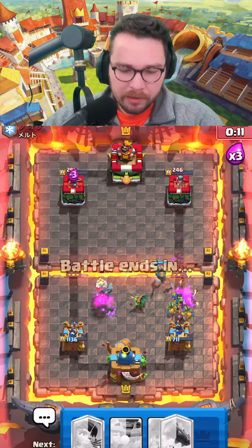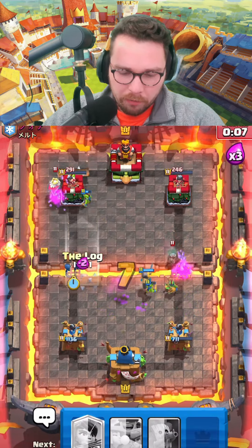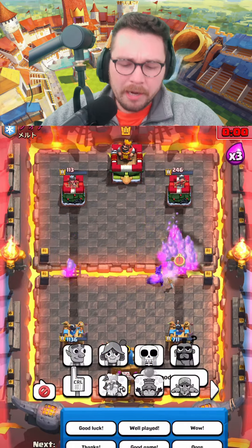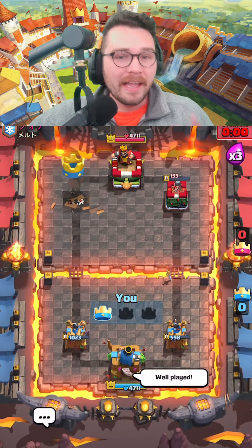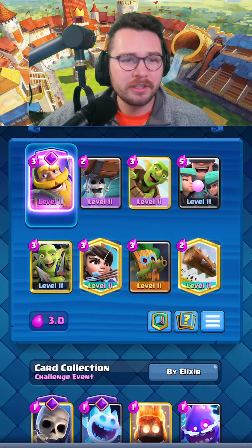He doesn't have a log in hand so he's gonna spam. Wall breakers as well — we're gonna log, and as long as we don't get a magic archer lineup, goblin gang like this and we take the game. Well played to my opponent — spam versus spam, mistakes both ways, but we ended up getting the upper hand. That's gonna do it for today's video! Here's the deck one more time if you want to take a screenshot.